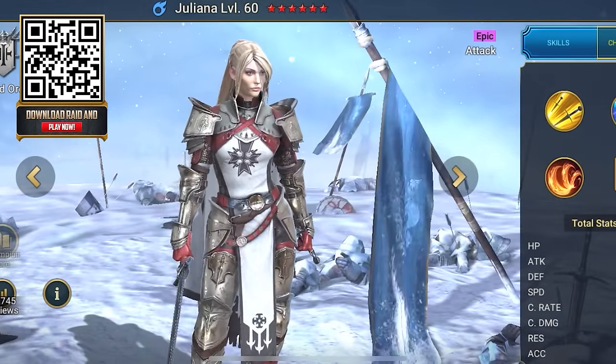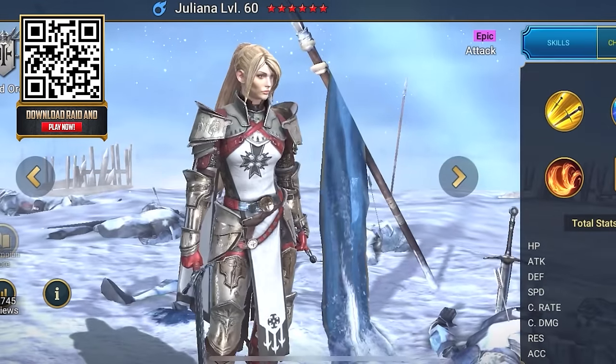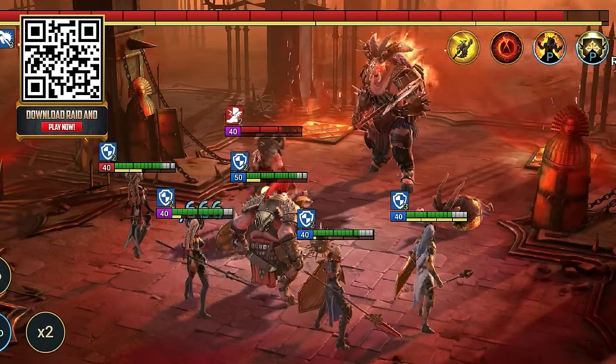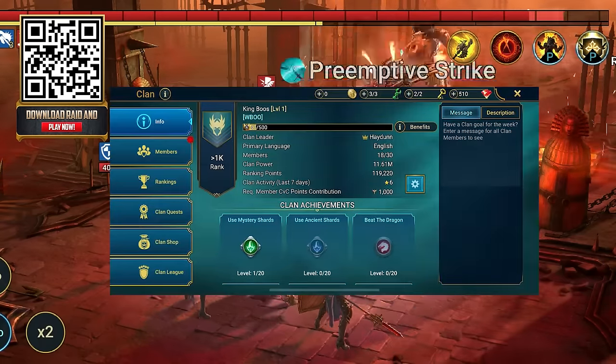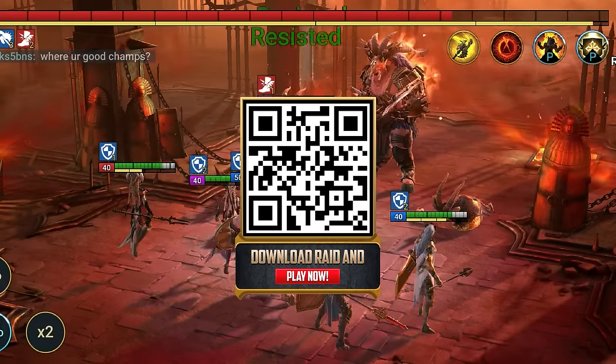Juliana is a boss killer and attack-type warrior, wielding magic affinity and she's extremely powerful versus enemies with affinity. Come find me under the name Hayden and join my clan the King Booze and we'll be legends together — just hit my link in the description and I'll see you guys on the battlefield. And let's get back into the video.